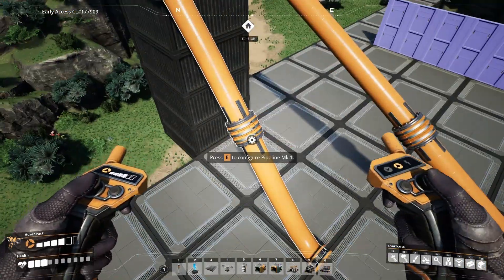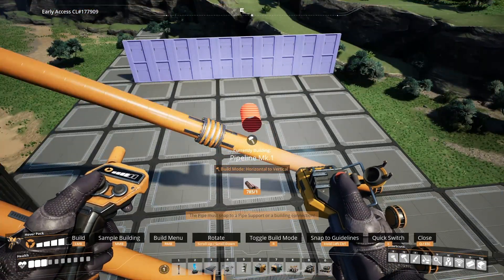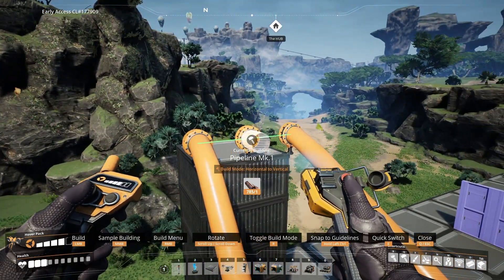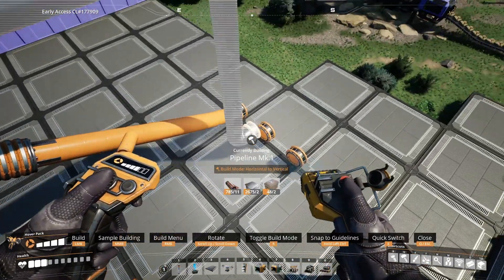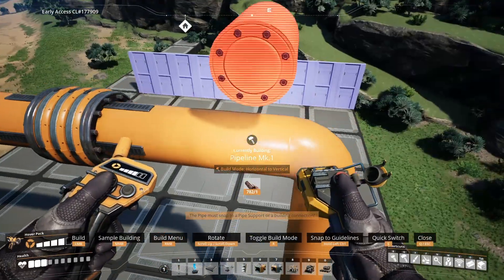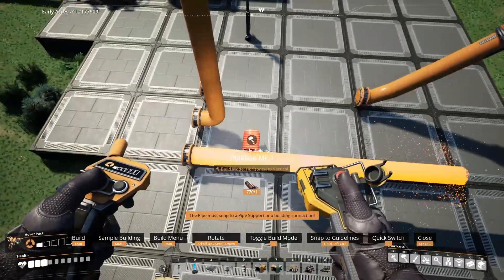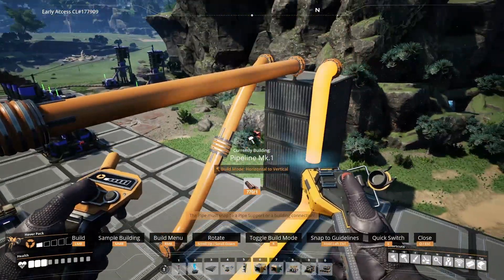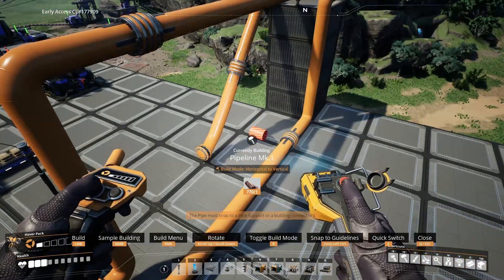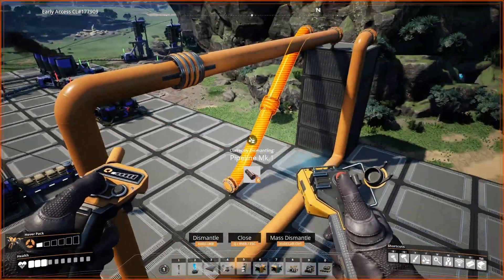There are four build modes for pipes. The fourth is Horizontal to Vertical, which actually works two different ways — you can have it go at an angle one direction or the other. This is probably what you'd want in situations where you want your pipes to look a little bit straighter. Doesn't this look nice compared to the noodly one?